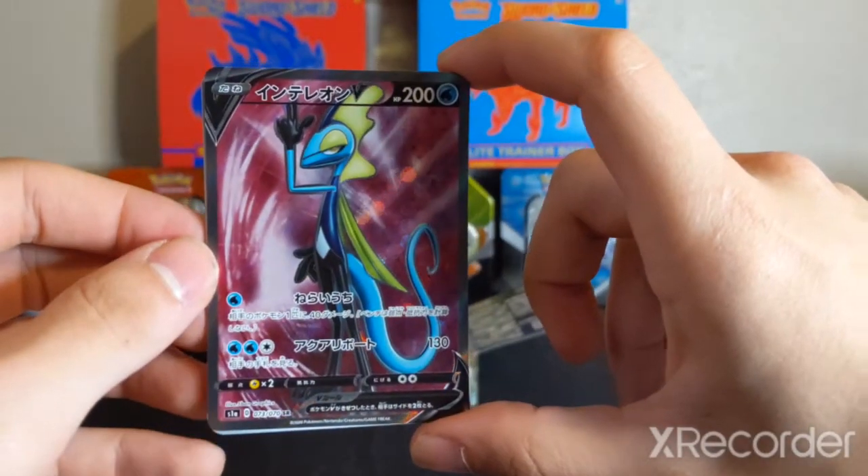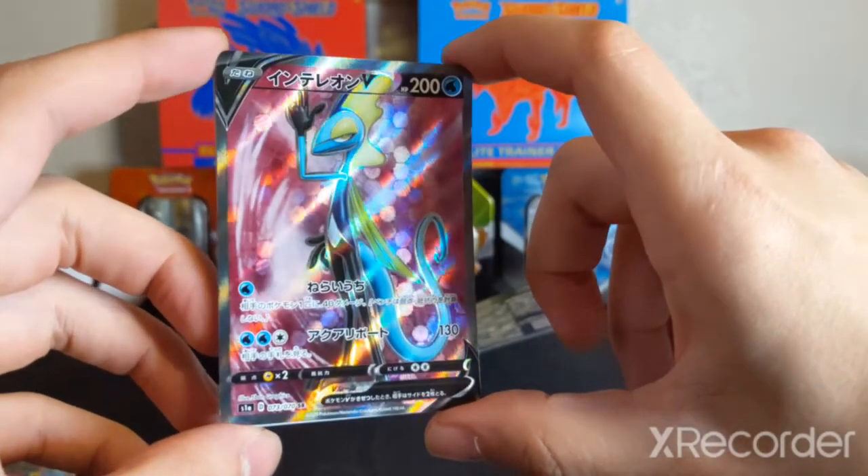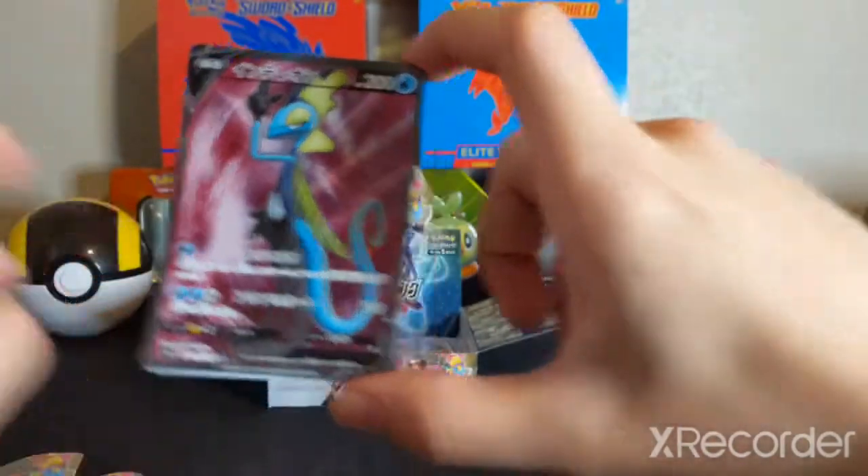Man, look at him. He is slick. 73 of 70 — Secret Rare for them. Awesome. That is awesome.